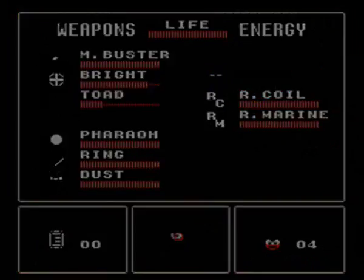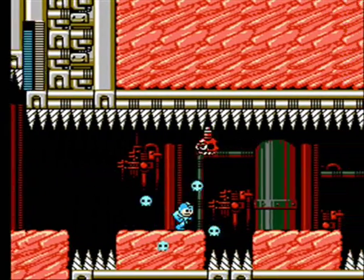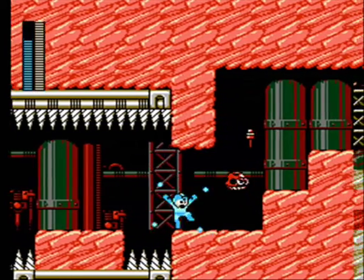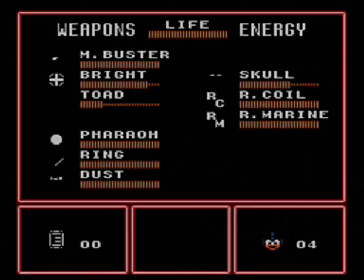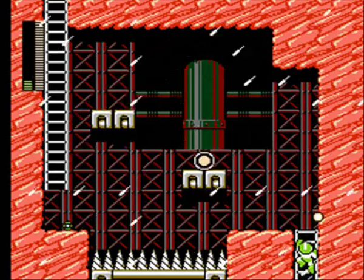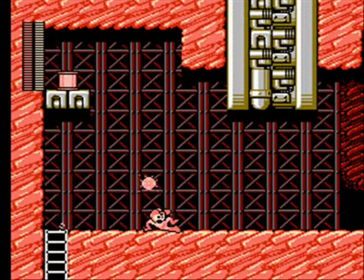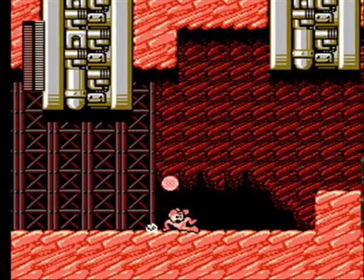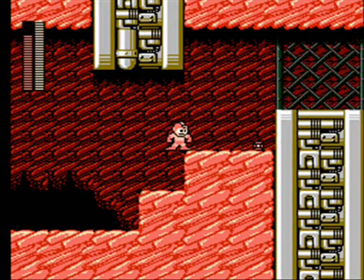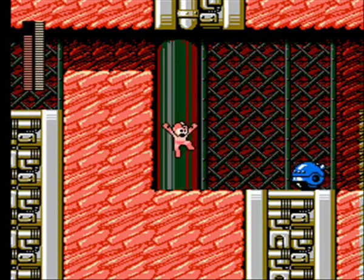We'll save the rest of Rain Flush for later in the stage. Throughout this next area, Skull Barrier does really good — kills all the enemies in one hit. We'll use Rain Flush again right here to destroy all these enemies without having to wait for them. Then use Pharaoh Shot throughout the next area because it can kill the mono-rotors with one charge shot — makes quick work of them. The next area is where you flip a switch and it creates earth, which is kind of weird but an interesting stage element.